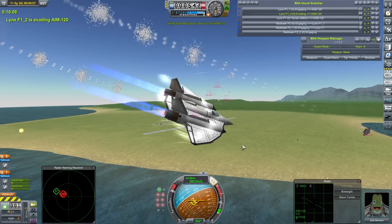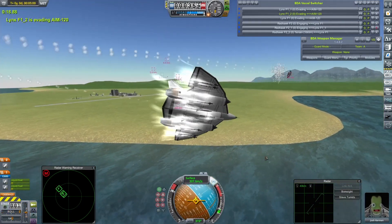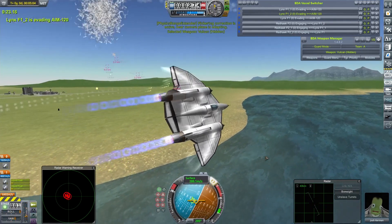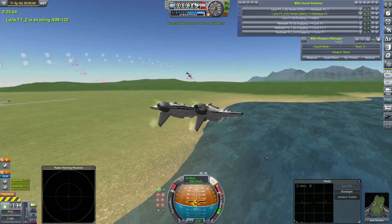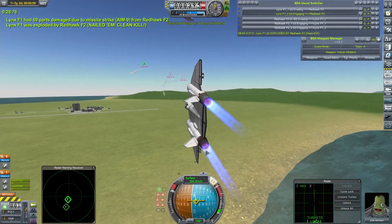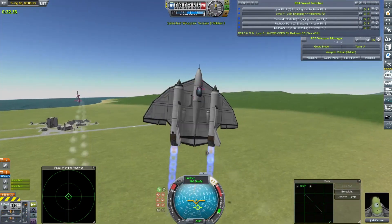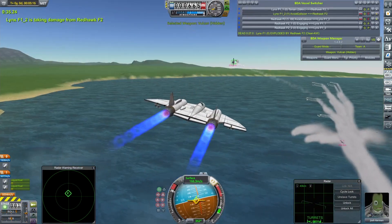Josh Kerman popping the chaff, getting very low, hopefully avoiding those missiles. He's only managed to get two of his own AMRAMs away. Those missiles are getting close. It looks like the Lynxes will have to get into close range combat with most of their missiles still with them — and with almost all their missiles still with them, one of the Lynxes is gone, which is not good news.